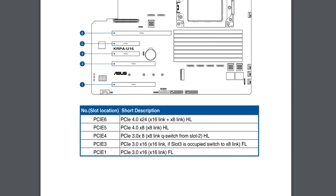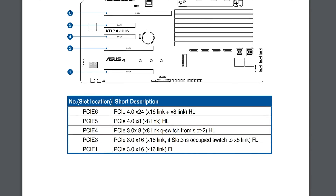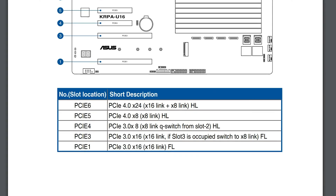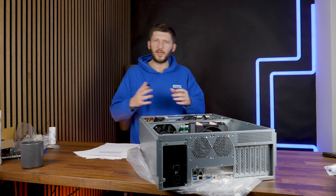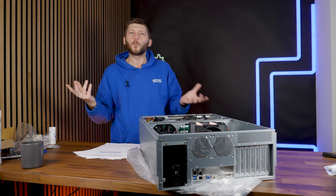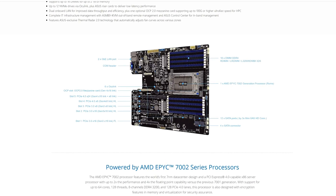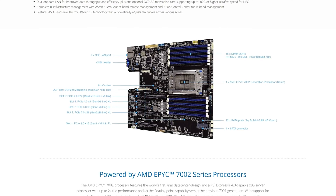PCIe 3 — number and slot location, PCIe 3, PCIe 3.0 x16 — x16 link, but if slot 3 is occupied, switch to x8 link. So PCIe 3 is going to switch to x8 mode if PCIe 3 is being used. It's so weirdly written, and if we take a look at the website it just gets more confusing. If I count the slots from the top down, if I use PCIe slot 4, then 3 would switch into x8 mode.